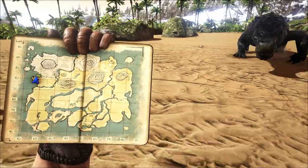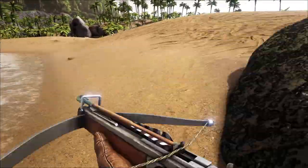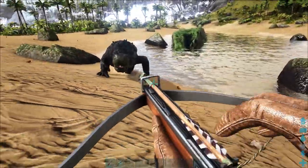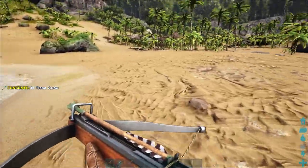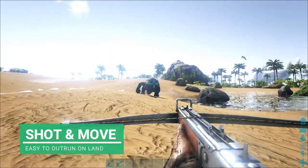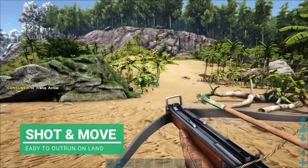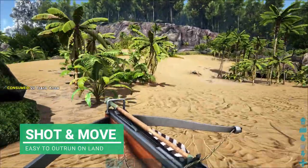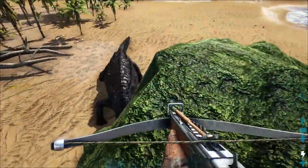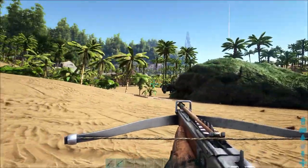I'm trying to walk backwards while obviously staying at a safe distance from the Sarko. The best thing to do with Sarkos is just shoot them and run. They're not the fastest on land. Obviously if you go in the water, it's a different game - the Sarko will probably kill you. But on land we can just shoot it and run away. You can climb up on a high rock, but this guy knocked me off.